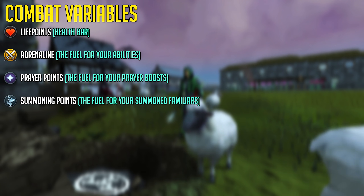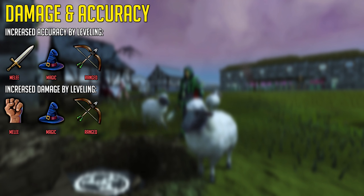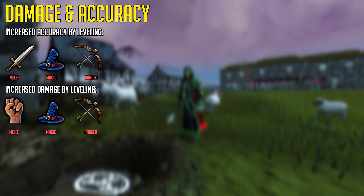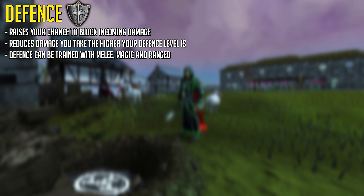You can use potions for both of these skills to recharge your points. In RuneScape 3, there's a difference where magic and ranged increase both your accuracy and damage when using weapons related to those skills, while melee is split into two different skills — attack and strength. Attack increases your accuracy and lets you use higher tier weapons, and strength increases your raw damage output. Defense is a skill that can be trained with melee, magic and ranged. It raises your chance to block incoming damage and reduces damage taken, the higher your defense level is.